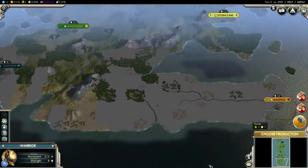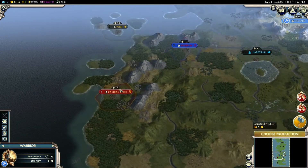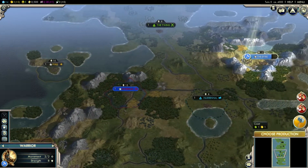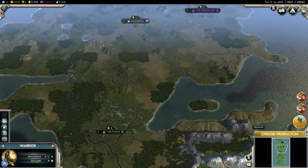Dragonstone, King's Landing, Storm's End. We've got Dawn down here, Old Town, Highgarden, Carterley Rock, River Run, and Pike over there. And Harrenhal right there. Yeah, I think that's it.